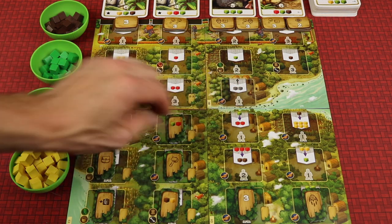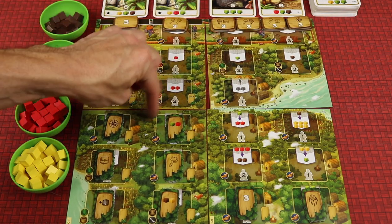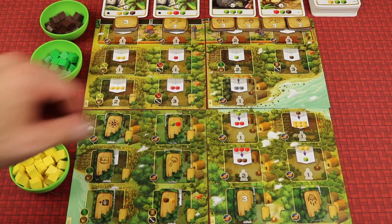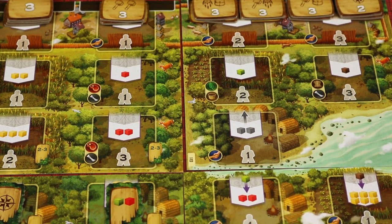This modular board has four parts — different quadrants. These three boards are always the same, but there's a fourth board that can vary, which gives the game a little more variability. On your turn, you have two choices: you can either place workers or retrieve all your workers.